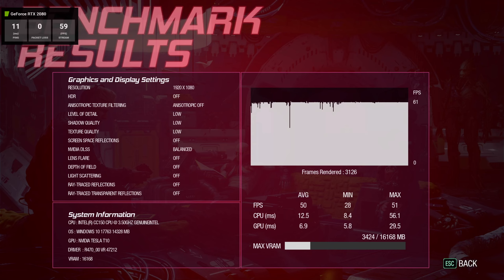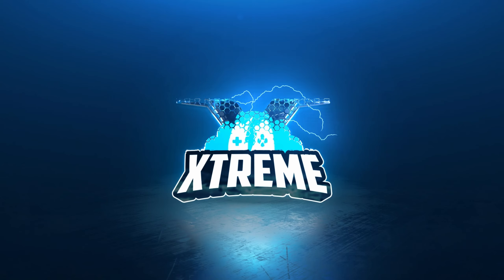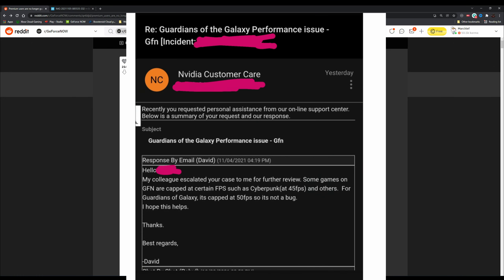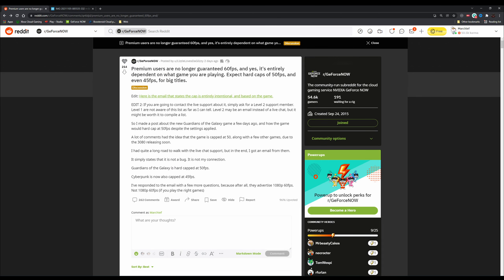Are Nvidia GeForce Now purposely capping frame rates on certain games? It certainly appears so. Today we're looking into a bit of controversy around GeForce Now, which all started with a Reddit post around premium users no longer being guaranteed 60 frames per second. It was sparked from a customer service agent's response about Guardians of the Galaxy being hard capped at 50 FPS and Cyberpunk at 45 FPS — confirmed as an actual hard cap, not a bug.